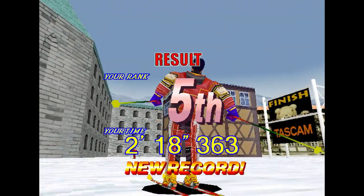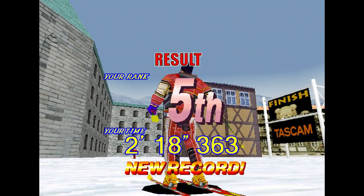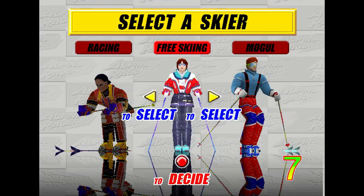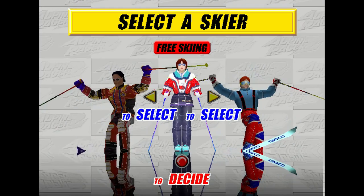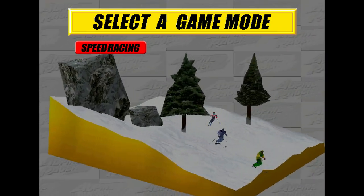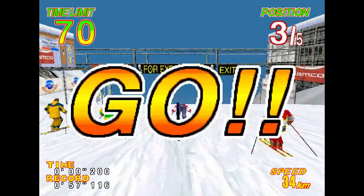The game definitely has a lot of challenge to it even with a controller. You have three different types of skiers with three different types of controls — while they don't say easy, medium, and hard, I would say the freestyle skier is easy mode, the racing skier is medium, and the mogul skier is the difficult mode. You also have two different types of racing — gate racing and freestyle racing — and two mountains.